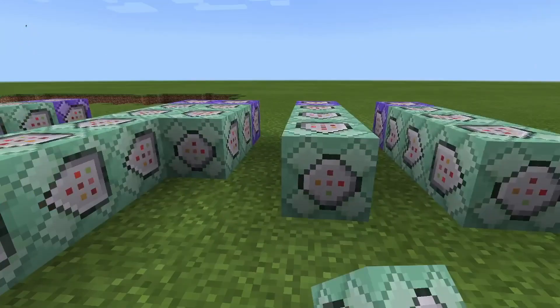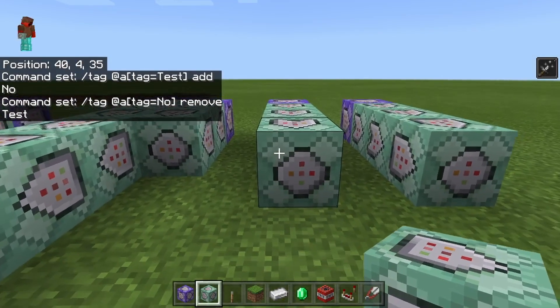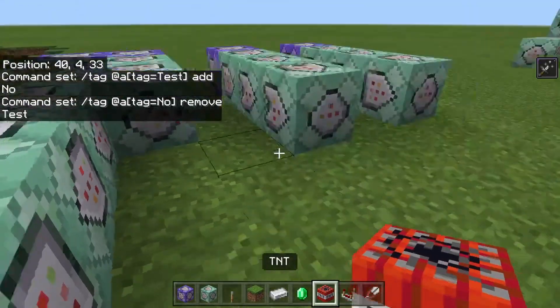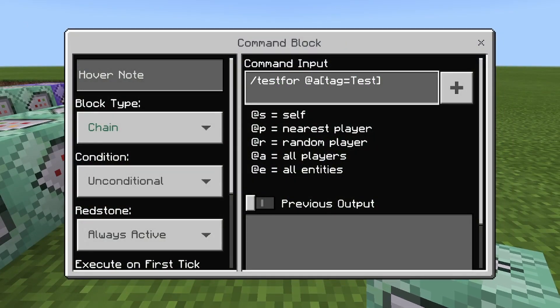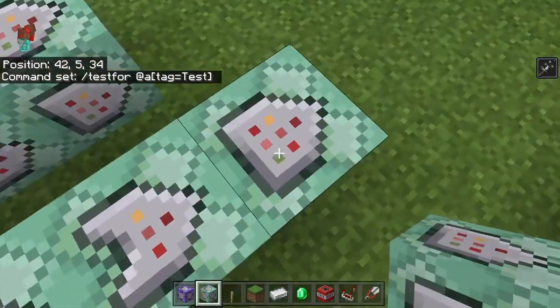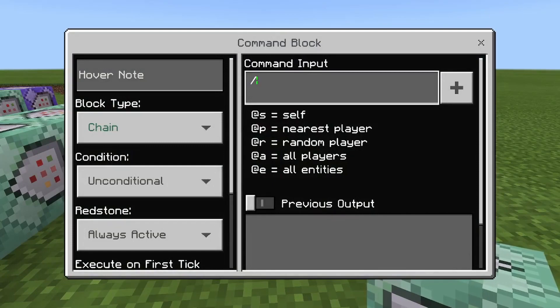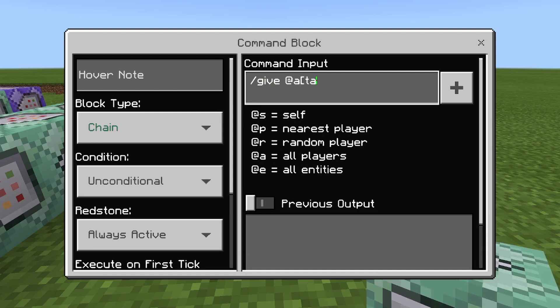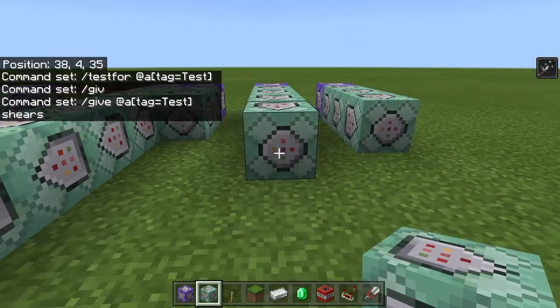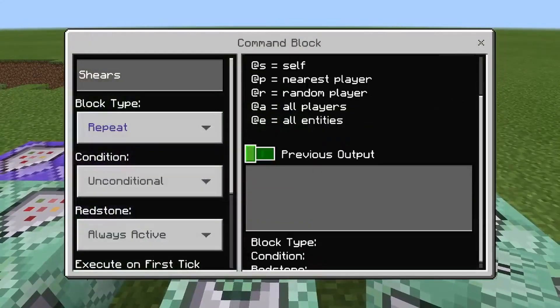Slash tag at a tag equals test add no. And then slash tag at a tag equals no remove test. Then we also have to make it test for at a tag equals test. So after this one, they shouldn't have the tag test. Then we test for players that have the tag test. And if they have the tag test, slash give at a tag equals test shears. And then slash tag at a remove no.